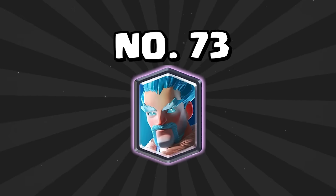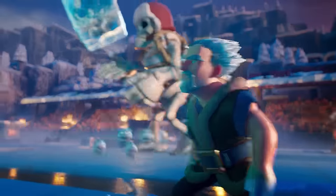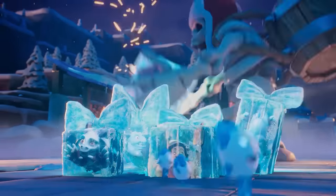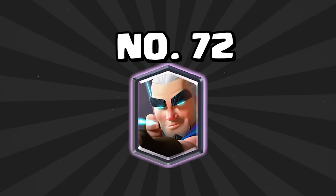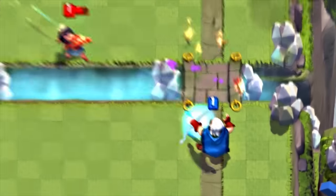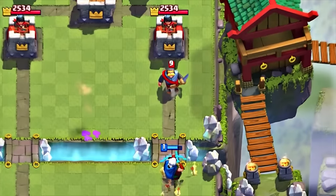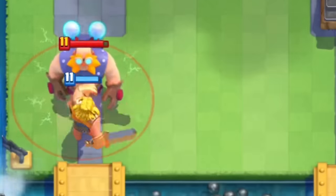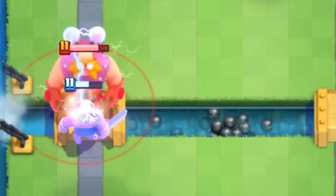At number 73 is the Ice Wizard — it probably needs a buff or an evolution. It used to be much better; it's great at defense, but dying to fireball and being really squishy puts it down on this list. At number 72 is the Magic Archer — one of the most annoying cards to play against. It always seems to get damage on your tower no matter what. I'm so glad it got nerfed and it's no longer used nearly as much. At number 71 is the Electro Giant. It's gotten nerfed multiple times and is not near as good as it used to be — it's still a decent win condition, just not as good as the top-tier ones.